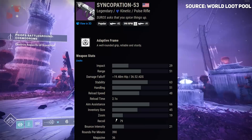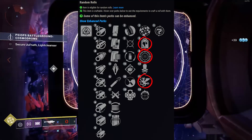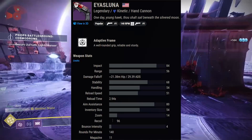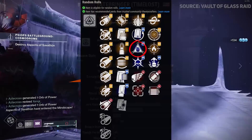The new pulse rifle Syncopation is a 390 RPM stasis weapon that can roll with Headstone, Frenzy, or Vorpal. Speaking of Headstone weapons, Luna is an option - it would be interesting if we had to rely on darkness to beat the darkness. Vulpecula can also roll with Headstone. Consider any Headstone weapon going in.